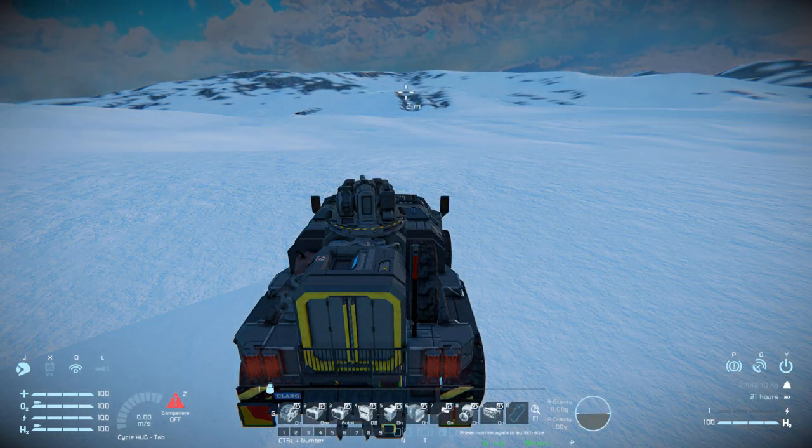Back in the third person view, tab number three - we've got our hydrogen engine once again to turn it on and off. We've then got some more controls for our batteries to turn them on and off and to auto recharge. Hydrogen tanks, O2H2 generator, survival kit on and off. We've got our antenna, ore detector, and our brake lights at the back, in case we want to hide from any enemies searching for us at night.